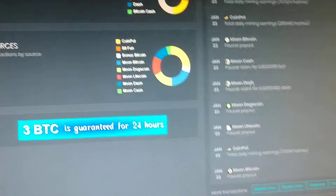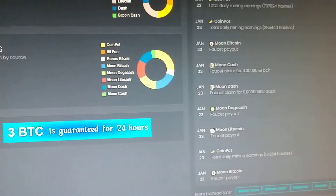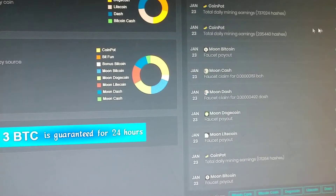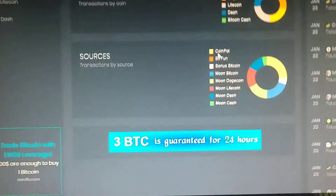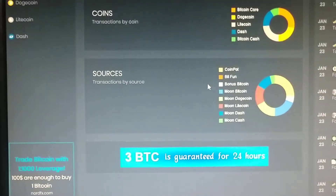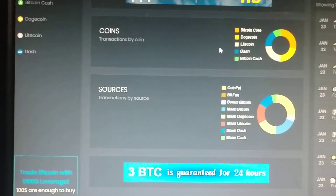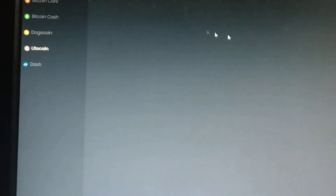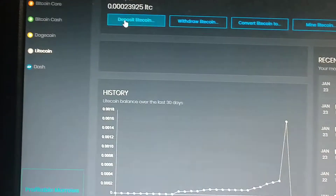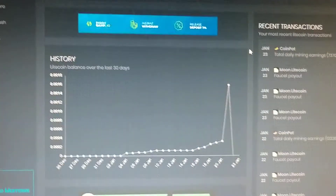Next time I will go over this Moon thing here, which is obviously adding more money to each of my cryptocurrencies on CoinPot. As you can see, here's where it comes from: CoinPot, BitFun, BonusBitcoin, and then all these Moon faucets — that is how I add more quickly besides just mining. Right now I have this set up to mine on two computers, and I have another one mining on a separate phone that I have just lying around, plugged in, doing absolutely nothing — just earning my money.